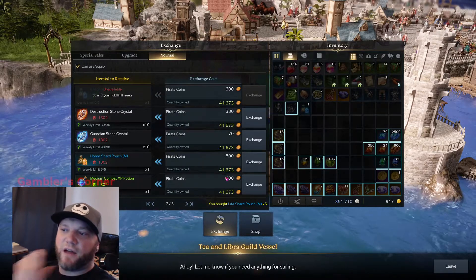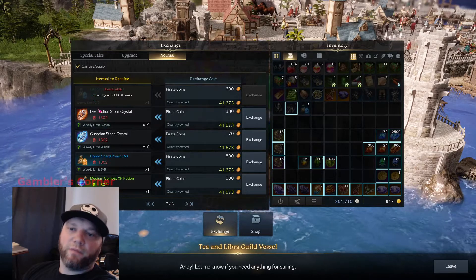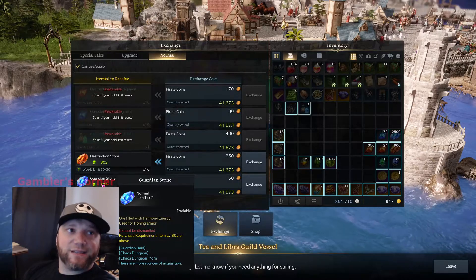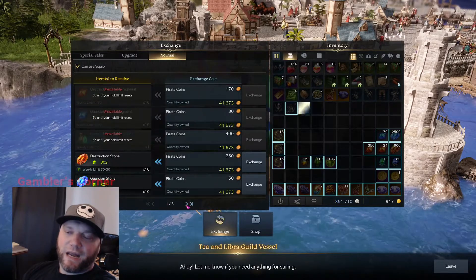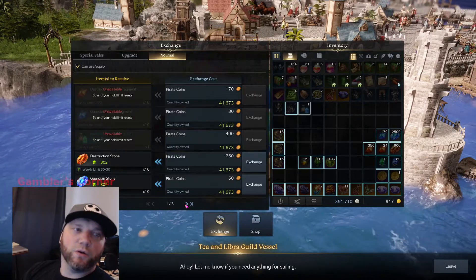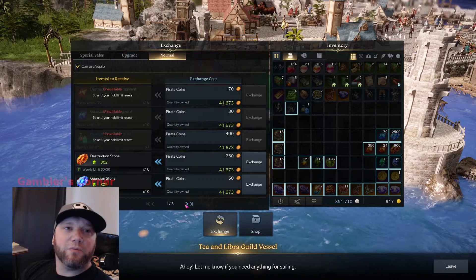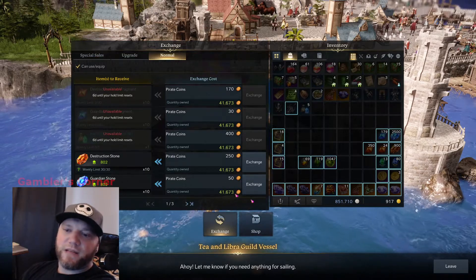I've got 41,000 coins so I'll buy all of these. Wait — my item level is too low for tier three life shards. These are tier three. We just hit 802 so I can't buy tier three yet, obviously. So if you've already hit tier two, you only want the tier two materials. There's probably no reason to buy tier two mats if you're tier three — something to look into.